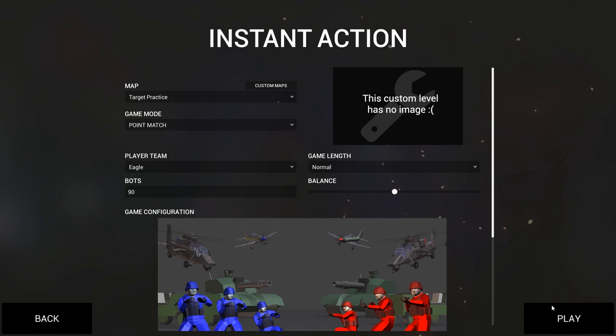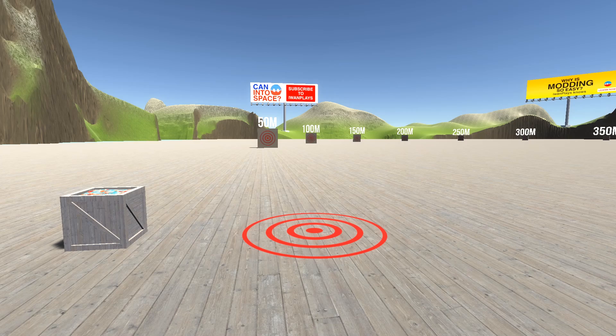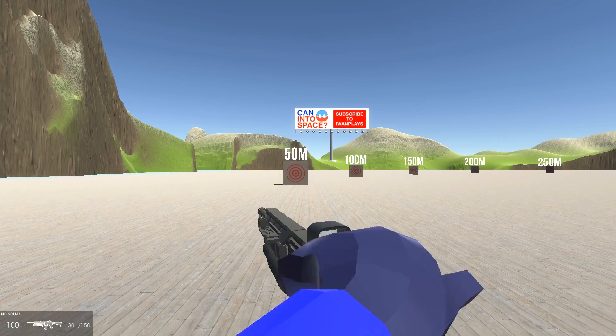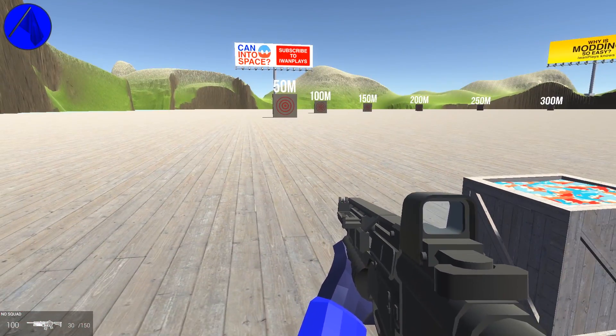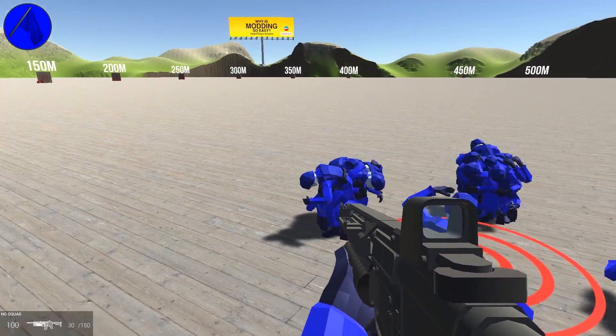If you do this and have actual teammates, this should do nothing, because there is no pathfinding on this map — it would just waste processing time and loading time. So these guys can't do anything.